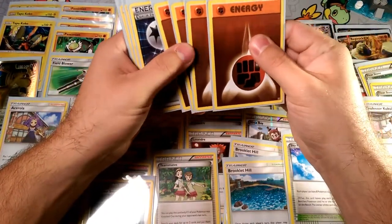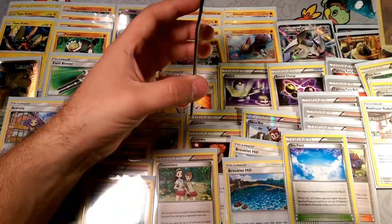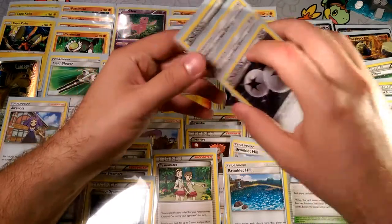We have four Fighting Energy, mostly for Gliscor, but they can also be used with Passimian for that Fling Attack. And then we finish off with four Double Colorless.